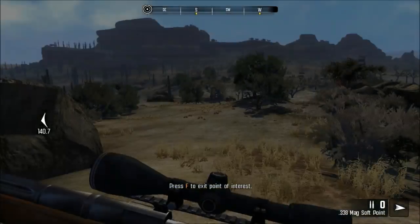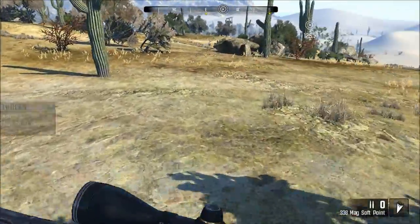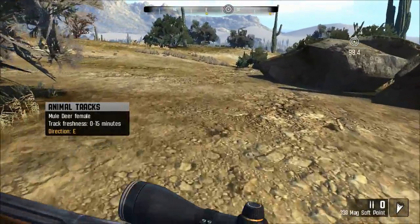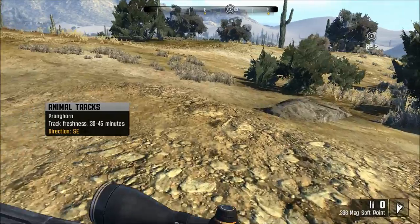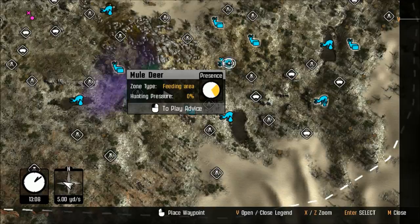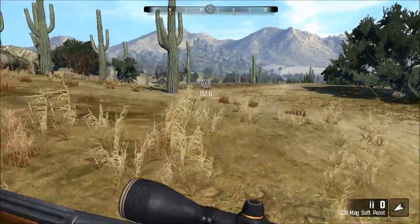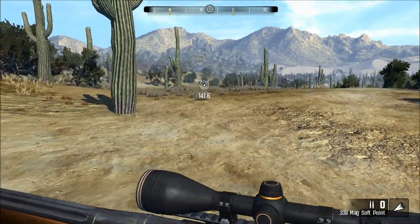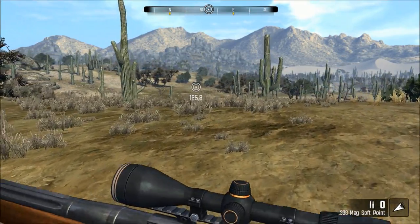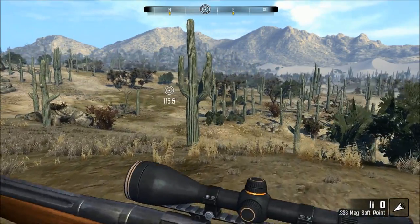Just wasting our time now. How can it be so difficult to find a 10-point plus mule deer? Dammit. They are going to the feeding areas now. I don't know if you'll find anything in this feeding area, but let's have a look. Might just be lucky, because at this stage I believe it's luck that dictates our hunting success.